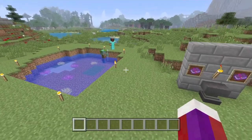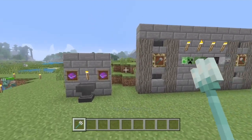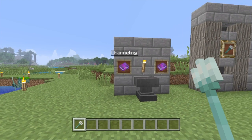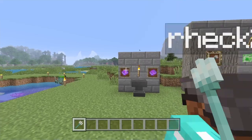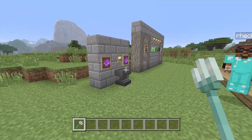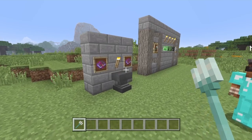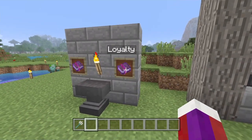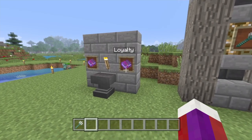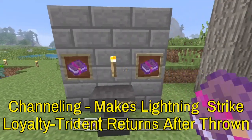Once you get the trident on survival — which is right here — then you need the channeling enchantment on it. Channeling only works during thunderstorms. Another very useful enchantment is called loyalty. You don't have to have that one, but it's very helpful and I'll explain why later.